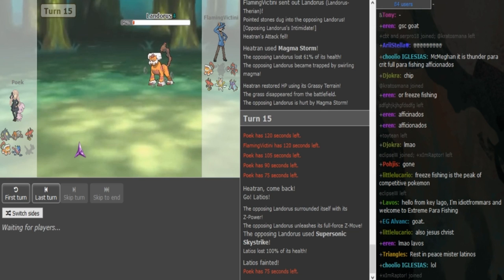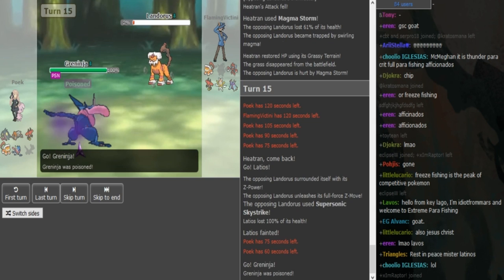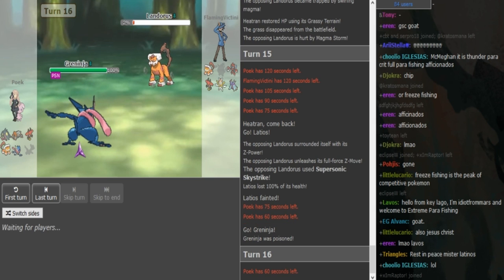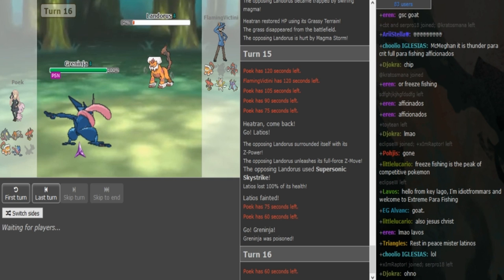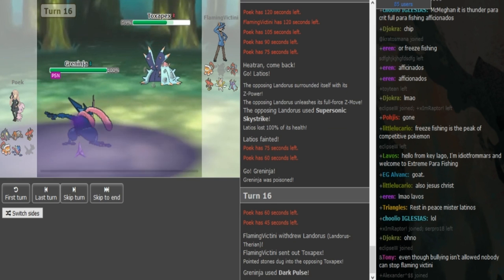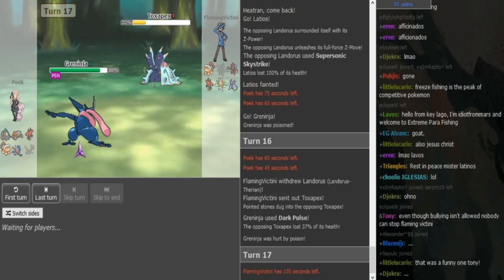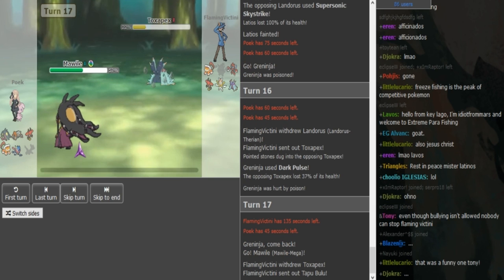Now he is gonna go into either his own Lando or his Greninja. If he goes Mawile, then he has to spam Sucker Punch and he can get outplayed in a Sucker Punch mind game. So I don't think that's the play. Either Lando or Greninja — so FV is gonna switch out here. He doesn't want to give him Ash form. He's either gonna go into Pex or Bulu. Poik could go for Spikes here with Greninja. He just Dark Pulses — gets off nice damage on the Pex, forces FV to go into Tapu Bulu. So now a good play for Poik would be doubling into either Heatran or Mawile, predicting the Bulu.